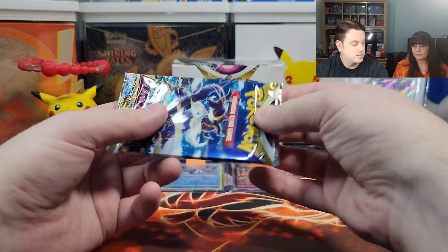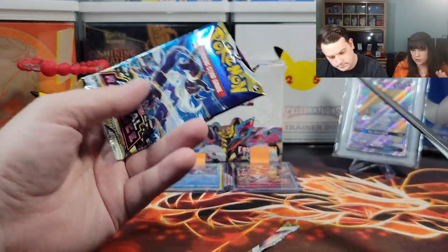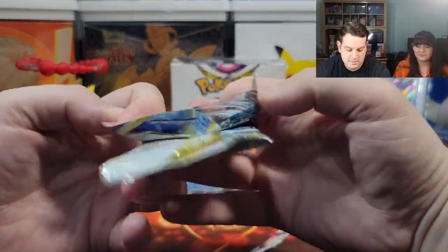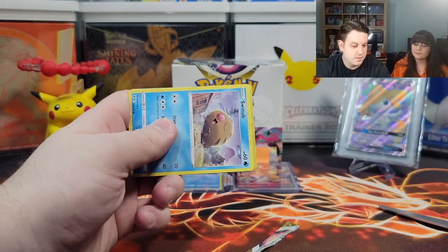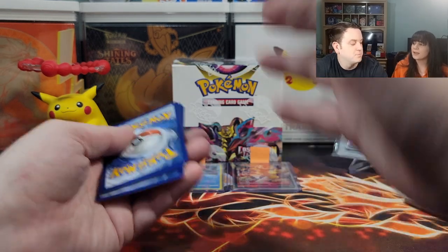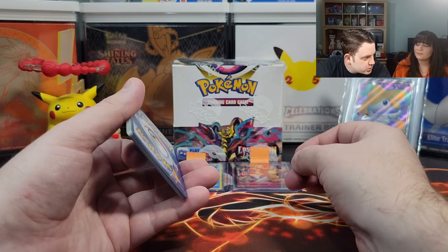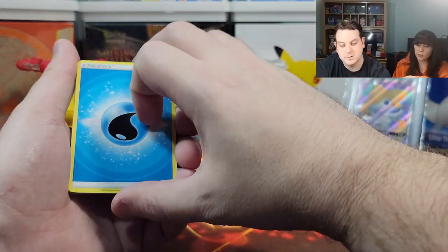Now it's time for Astral Radiance. This one I want to hit — I didn't care about Fusion Strike. I want a V-Star, a new one. I want something new and rare every time. Is that so much to ask? When you say make it happen, you gotta call your shot — that's what's been working. V-Star. It's a water energy.